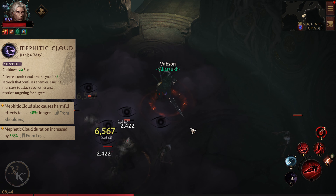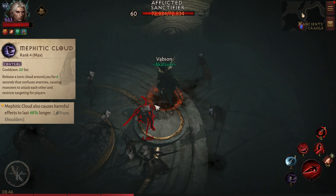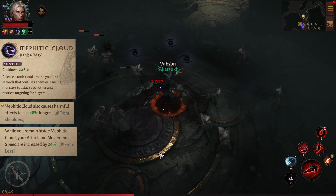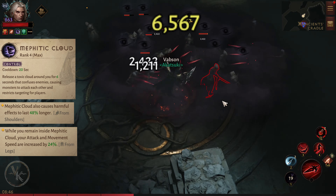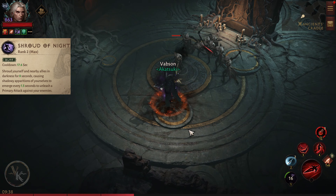Mephitic Cloud. Release a toxic cloud around you for 6 seconds that confuses enemies, causing monsters to attack each other and restricts targeting for players. From the shoulders essence, Mephitic Cloud also causes harmful effects to last 48% longer. From the legs essence, Mephitic Cloud lasts 36% longer.